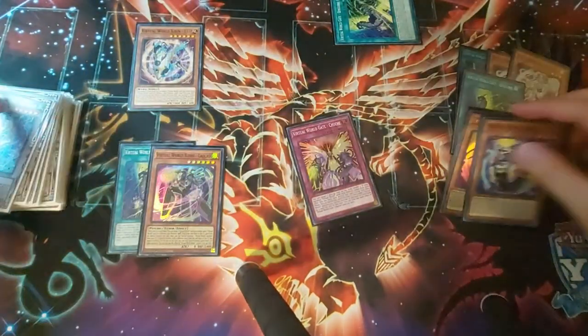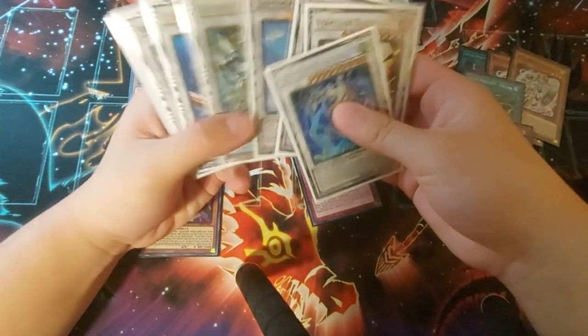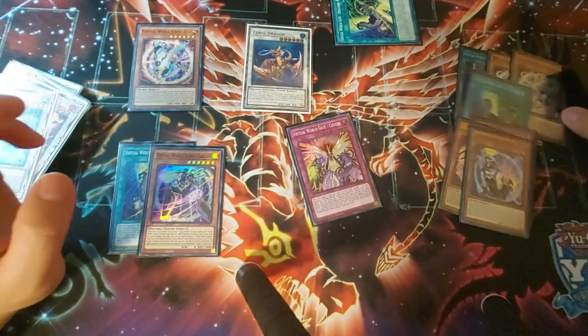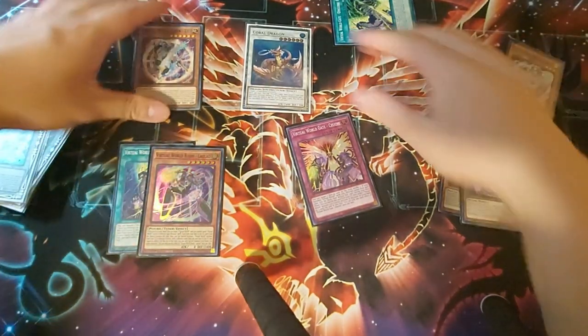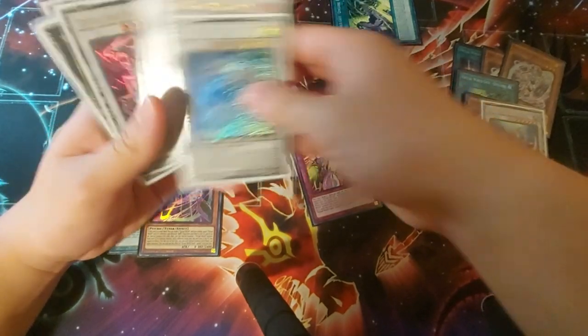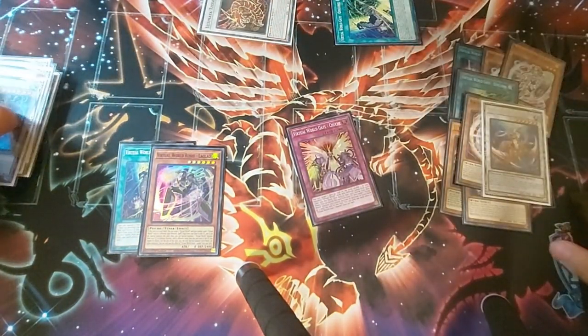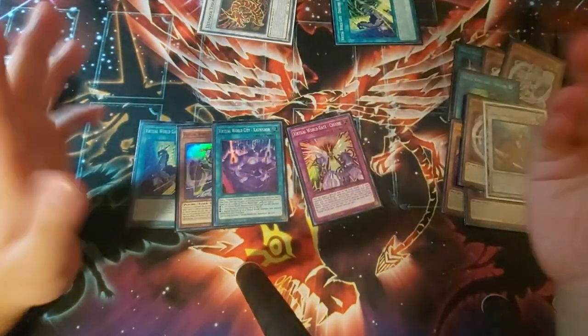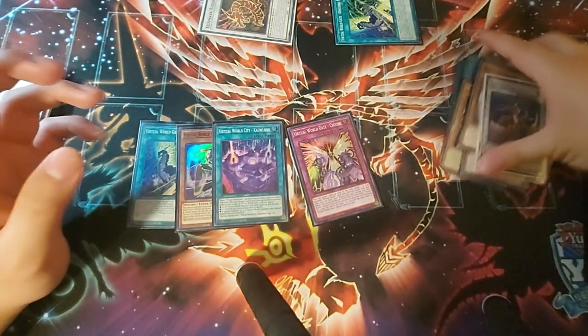Four summons is going to be our Coral Dragon. Even though Ultima Zulken's on the fifth summon, that's not too bad because it allows us to at least get a draw from Coral Dragon and still have a play with Lao Lao. So even if we lose out to Nibiru with Ultima Zulken, Coral Dragon's going to draw us a card — Kowloon — not great, but we can work with it.